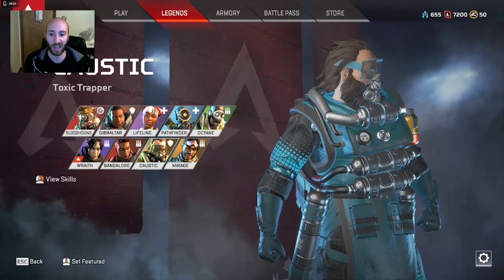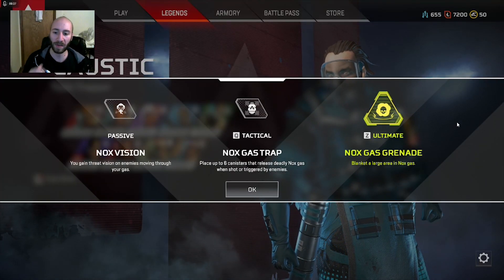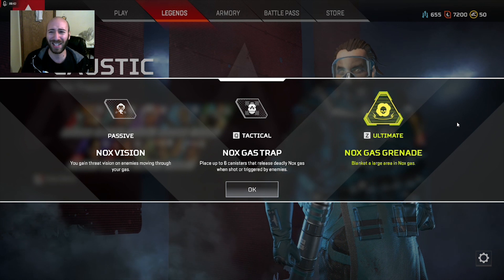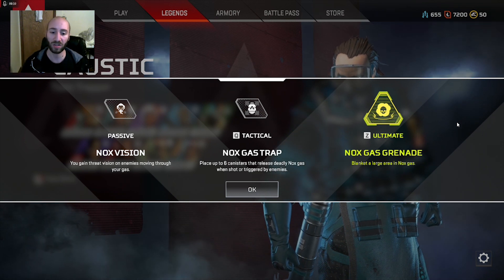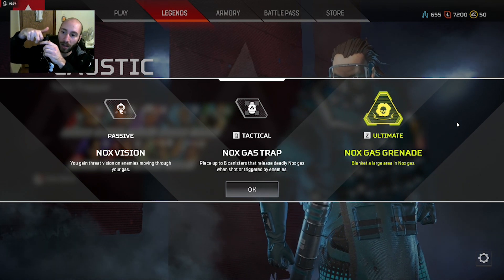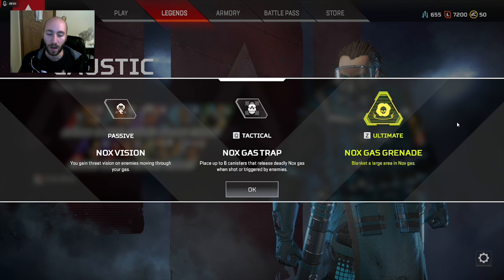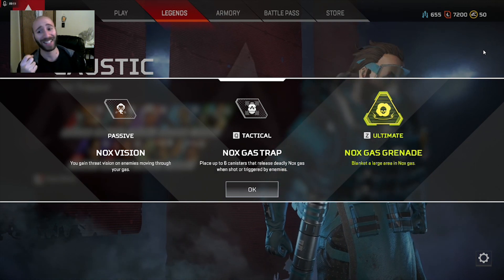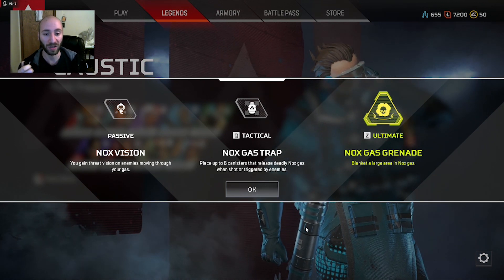Then we have Caustic — this guy just likes gas. His passive is Nox Vision: you gain threat vision on enemies moving through your gas, which is kind of a weak passive honestly, because they have to be inside the gas anyway. His Q gives you six canisters that slowly regenerate — you can place them, and if an enemy walks by, it triggers and releases gas. It doesn't kill you but it's really annoying. His ultimate is Nox Gas Grenade — a bunch of gas in a large area, really good for close quarters. Not the best character in my opinion.